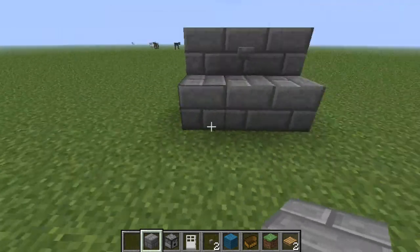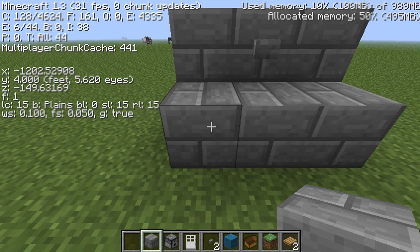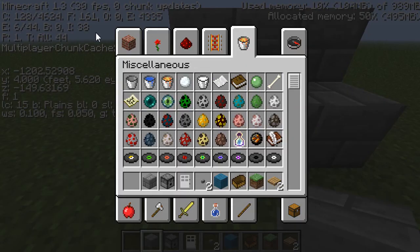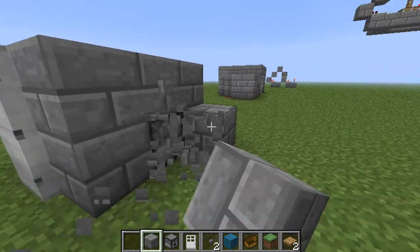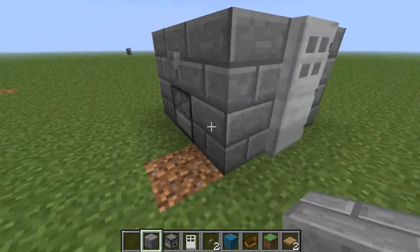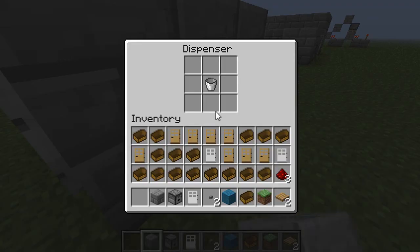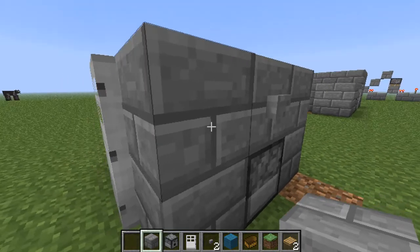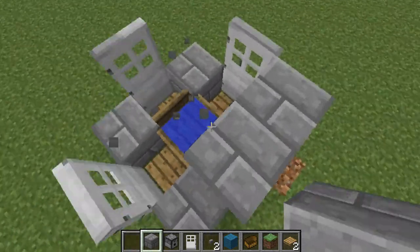Now you're probably wondering how this is built. It is actually built in Minecraft 1.3, as you can see up here. What it does is exploit the dispenser function they added in the 1.3 update, where you have a bucket. Here we have a boat and 3 pressure plates.